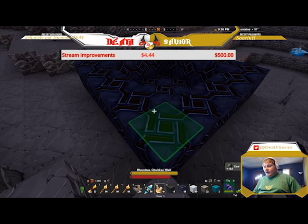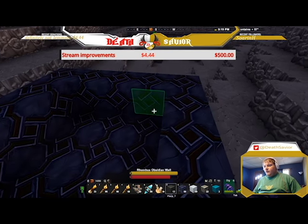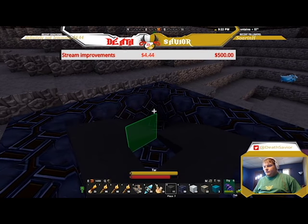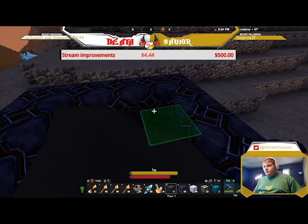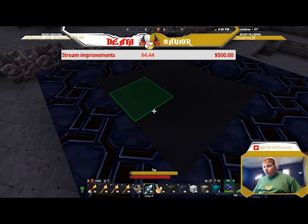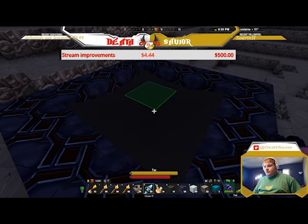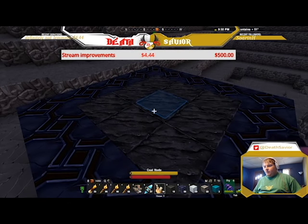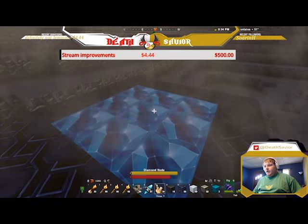Now if I lay down some more tar inside this pit, we will see that I can make coal again with ice bombs — but at the same time, now I take the fire bombs to the coal and you have diamond.